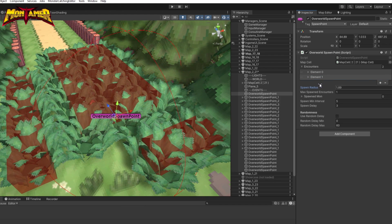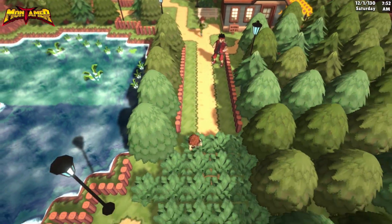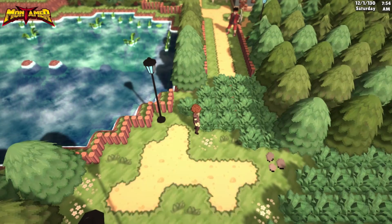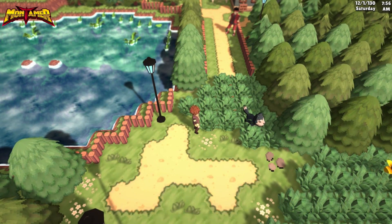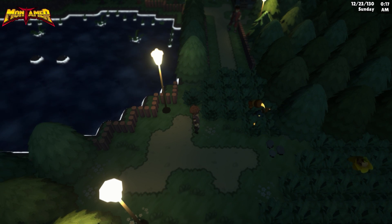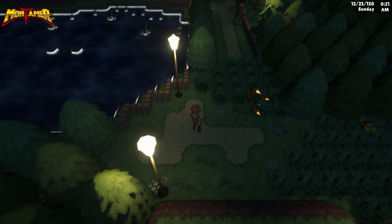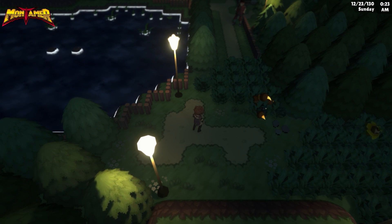So, without further ado, let's test it out. Since it is 8am in the morning, a Wolfie will be spawned, as we have set up previously. And here, since it is 0:17am at night, a Crappie gets spawned. The result is exactly as we have set up in the spawn point component earlier.